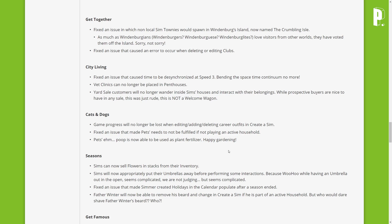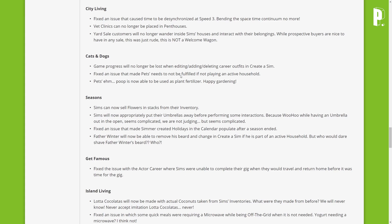Cats and Dogs fixes — game progress will no longer be lost when editing, adding, or deleting career outfits in CAS. Fixed an issue that made pets' needs not be fulfilled if not playing an active household. And pet poop can now be used as plant fertilizer — I was waiting for them to add this!